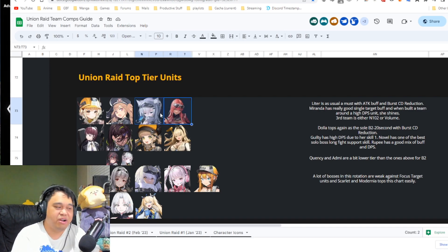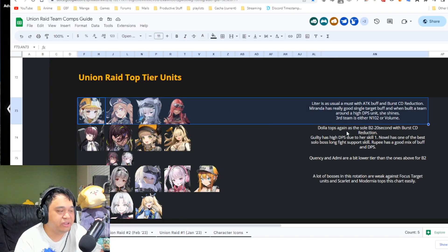The third burst one slot is typically either N102 or Volume — they're roughly the same depending on how you build your team. Volume is good because she has cooldown burst reduction, and N102 has a really strong buff. These would be the top units in the burst one category if you're building only three teams for top tier union raid.